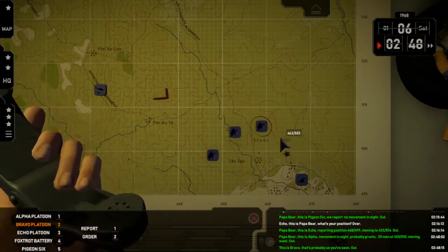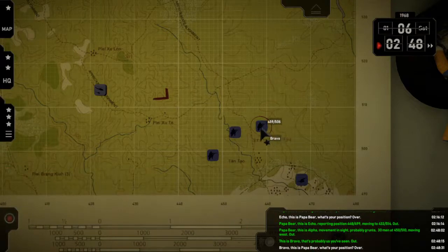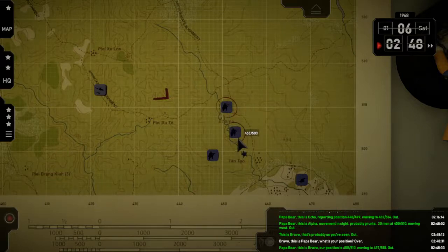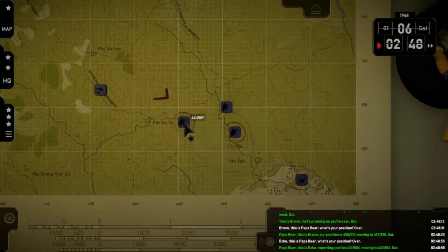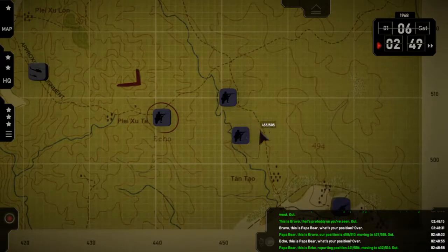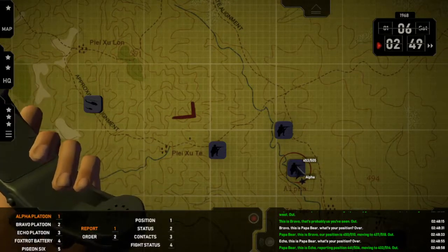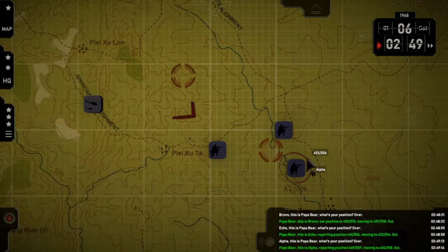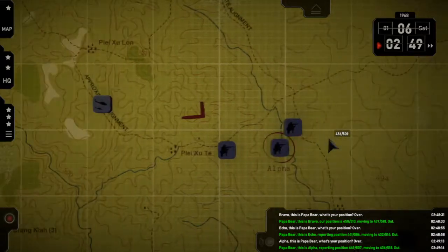Bravo — report position. Over. Papa Bear, this is Bravo — our position is 4-5-0-5-5-1-0, moving to 4-3-7-5-5-1-8. Out. Echo — position. Over. Papa Bear, this is Echo — reporting position 4-4-1-5-5-0-6, moving to 4-3-2-5-5-1-4. Papa Bear, this is Alpha — reporting position 4-4-9-5-5-0-7, moving to 4-3-6-5-5-1.